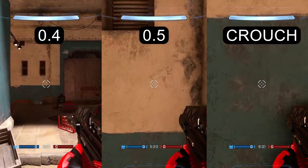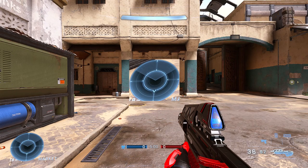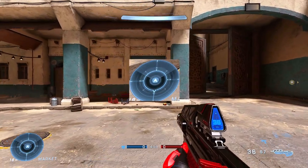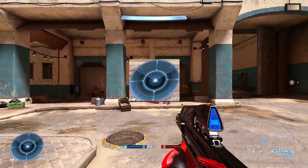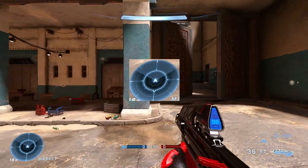If you set it to 0.6, you will just get shown on the radar no matter what direction you're moving. And 0.5 will expose you on the radar when you're moving diagonally. So all in all, this setting is just not worth using — which is kind of weird, because what else would you use it for?